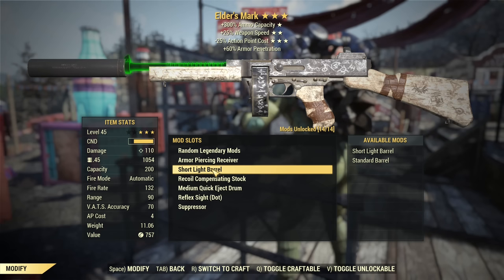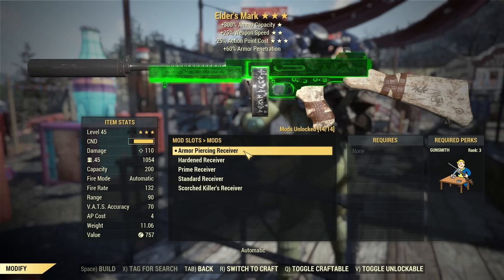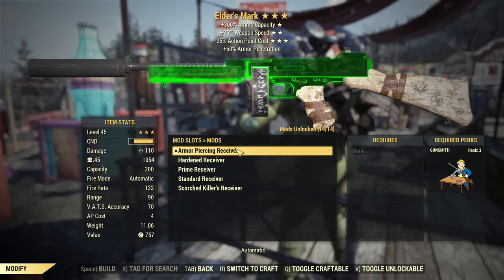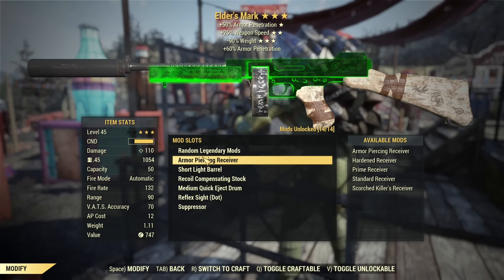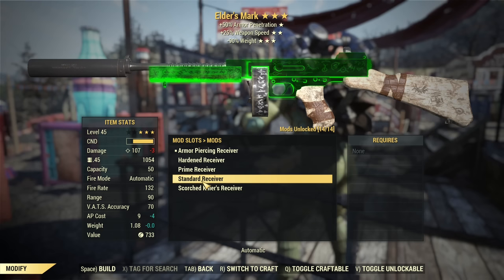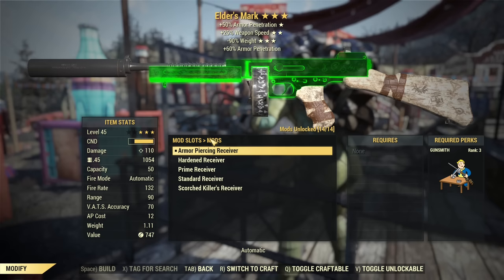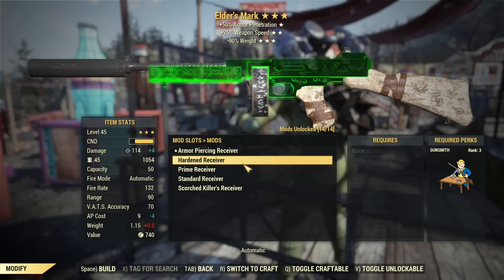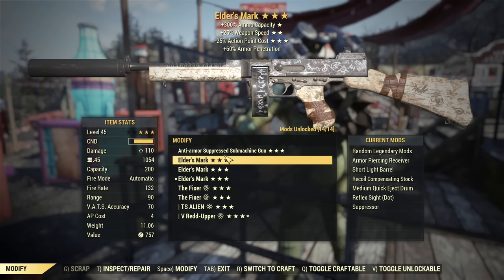Other mods: Reflex Sight reduces AP cost, recoil compensating stock reduces AP cost, short light barrel reduces AP cost as well. Armor piercing receiver is a tricky one because on Tommy Guns all the armor penetration comes from the receiver, so you really want the armor piercing one even though it costs more AP. Hardened or prime will offer lower AP cost, but sacrificing 60% armor penetration is too much. I strongly recommend the armor piercing receiver regardless of your other goal — all other receivers are inferior even with the extra 4 or 5 damage.